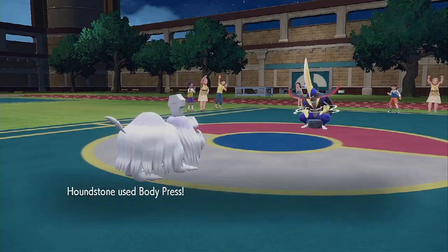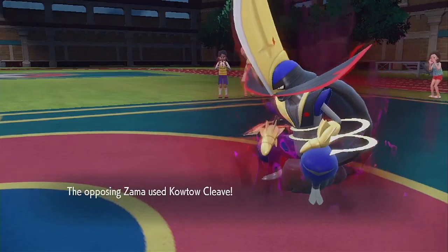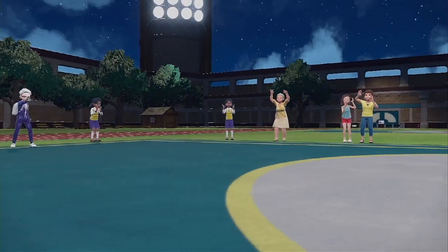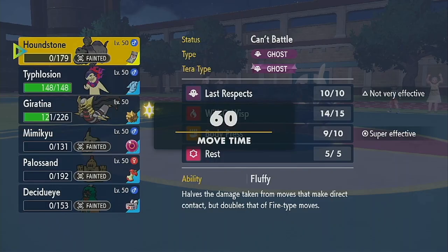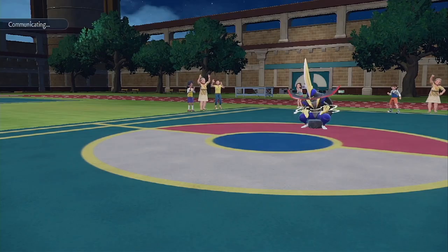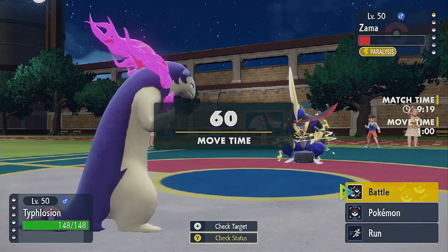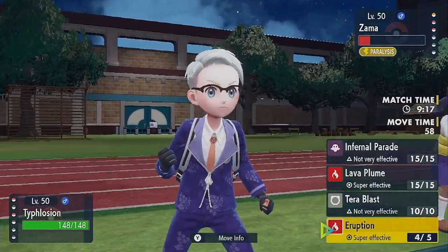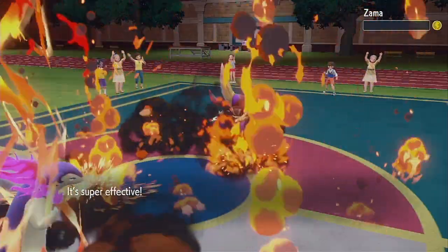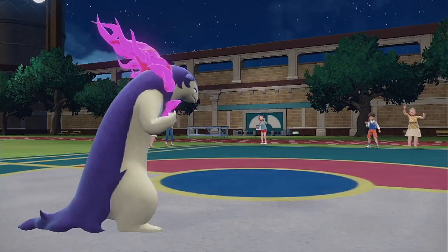I guess we'll go for a Body Press. Paralyzed? Nope, he gets it. Now I'm down to 2v2 Pokemon. I don't know if it's got Sucker Punch or not though. This is a close match — I have to go for the Eruption. Have to go for it. Alright, then we're down to 2v2 now. This is a close game.